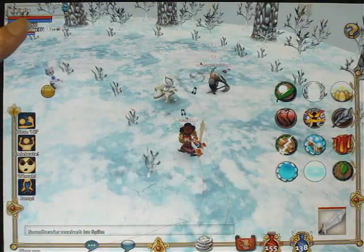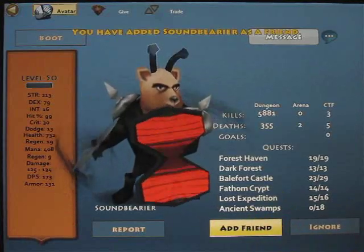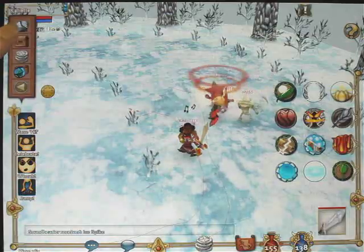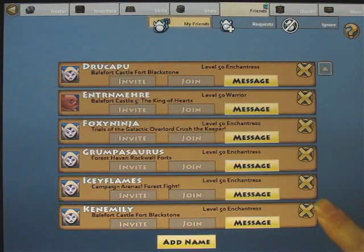Say you're in a dungeon and you meet someone with whom you'd like to play again. You can select them and tap Add Friend, and if they accept, their name will appear under your friends tab, and you'll be able to see when they are online and join their games, or invite them to join yours.